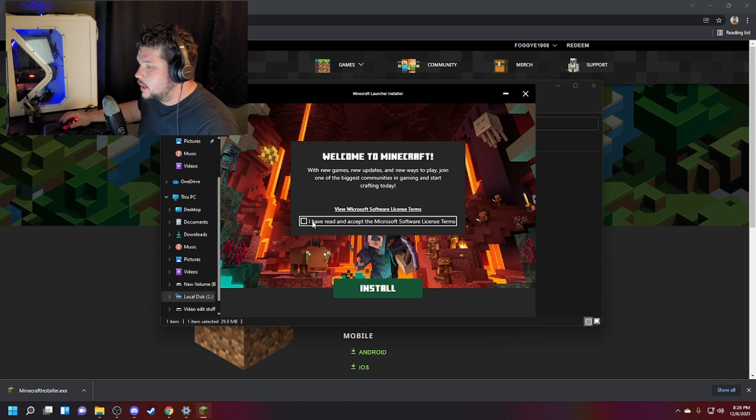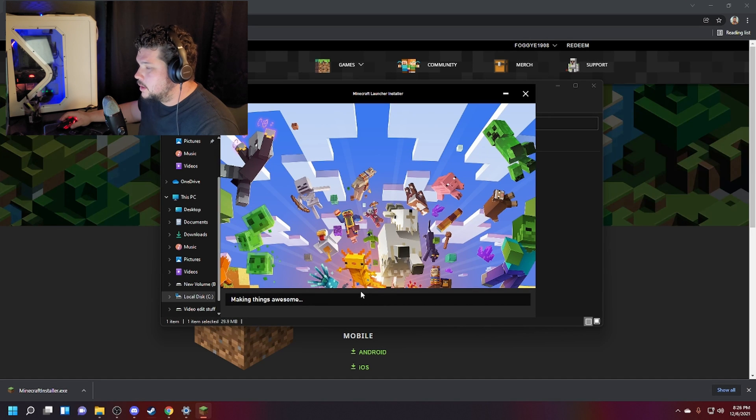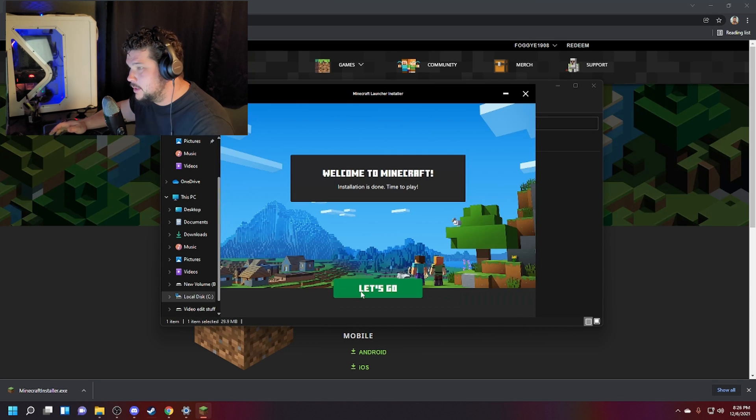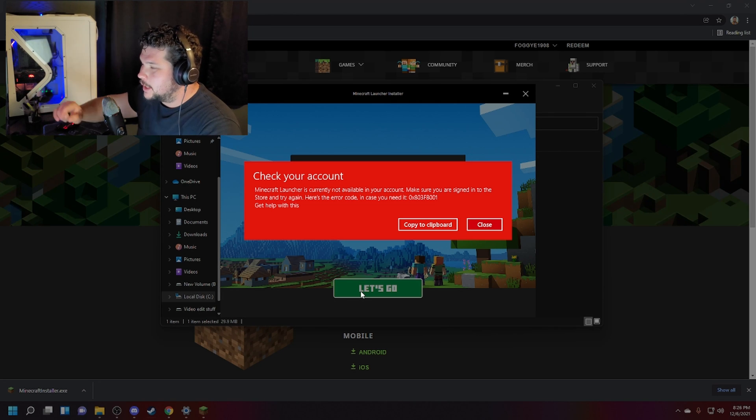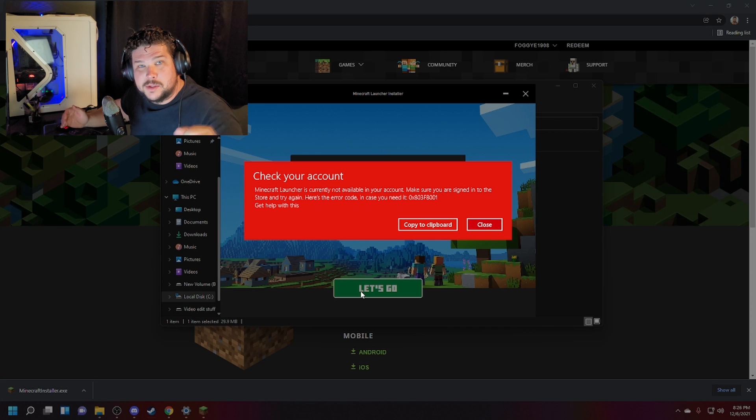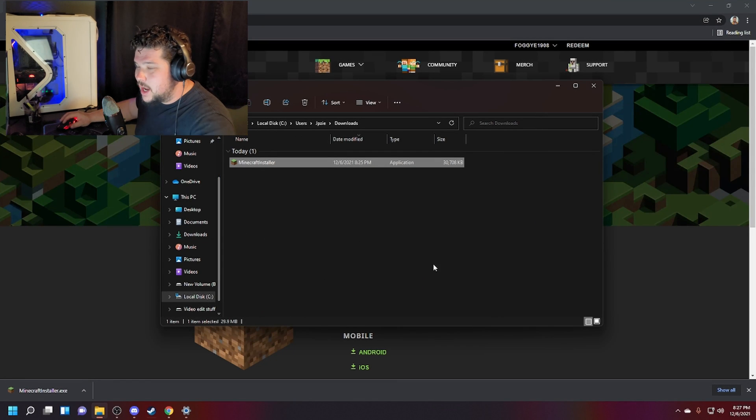It's going to install — I can't recreate it. Let me think... oh! There it is — this is the problem right here. I thought I was screwed. I wanted you to see this problem. Okay, so here's the problem: 'Minecraft launcher is currently not available in your account. Make sure you're signed into the store and try again.' There's the error code in case you need it — get help with this, copy to clipboard. Close it — it's not going to work.